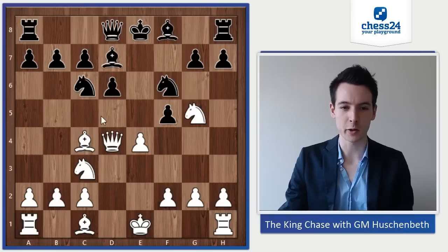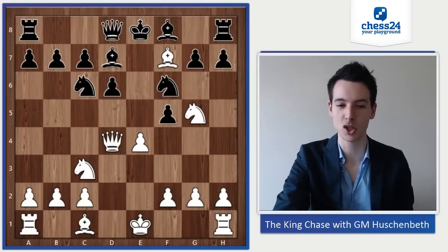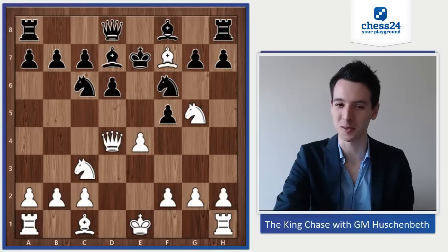Okay, so what's going on? The queen is attacked on d4, but White has the option to enter on f7, and that's exactly what he did: bishop check to f7, king e7. But what now? What's the follow-up? And the follow-up is pretty cool.